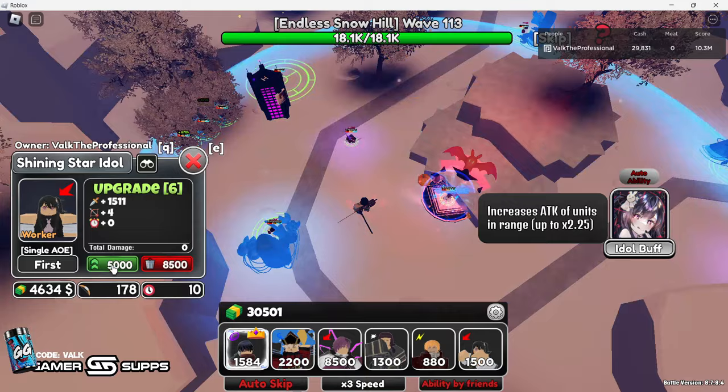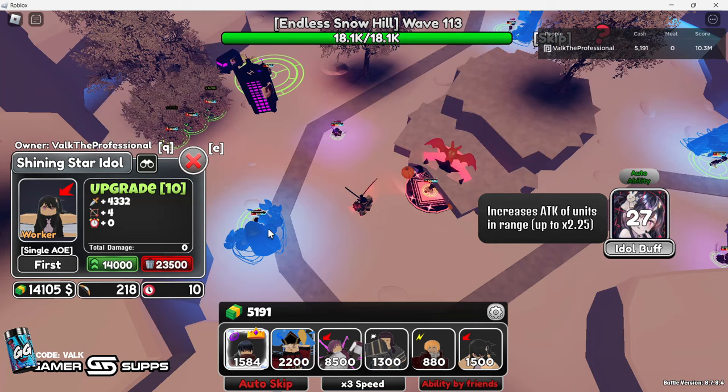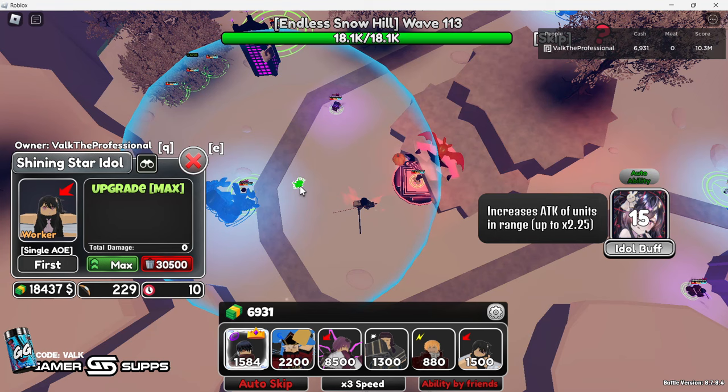So we're going to sell Oshi, going to max out Oshi as soon as we get some money. Let's go ahead and activate the buff now just so Doma has some sort of a buff. 29.23 million without max Oshi buff — I'm pretty sure we broke 30 mil. We're going to reach some crazy levels of damage soon. Absolutely going to reach crazy levels of damage.